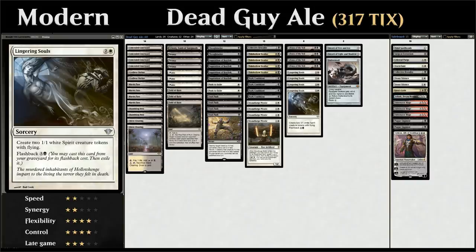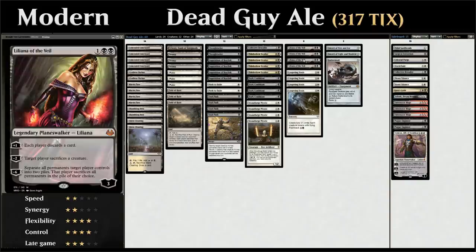Lingering Souls is another very powerful card — a three-mana sorcery making two 1/1 Spirit tokens, and for one and a black we can flash it back from the graveyard to make two more Spirit tokens. It synergizes nicely with Stoneforge Mystic since we get multiple bodies to put artifacts onto and we'll never run out of creatures to equip. It also plays well with Collective Brutality and Liliana of the Veil by discarding it for value.